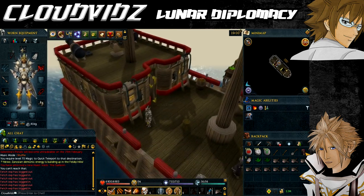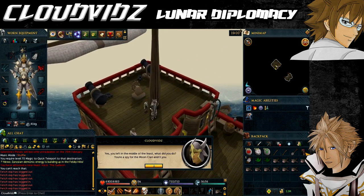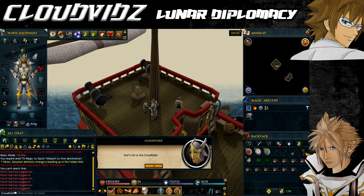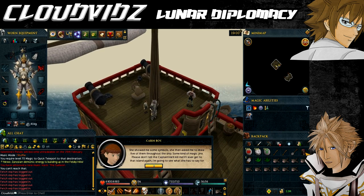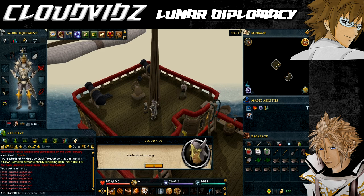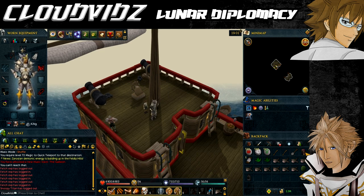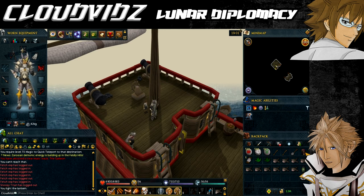Finally, talk to the cabin boy who is on the same deck as Lecherous Lee. He confesses that a girl from the Moon Clan tricked him into drawing fire symbols throughout the ship. The cabin boy gives you a special lantern and lens to search the ship for the symbols. Use the emerald lens on the bullseye lantern frame to create a mystical emerald lantern, then light the lantern by selecting 'light'. The cabin boy also gives you five clues for finding the symbols.